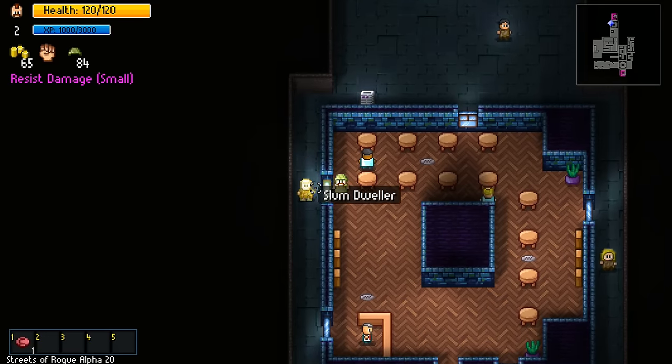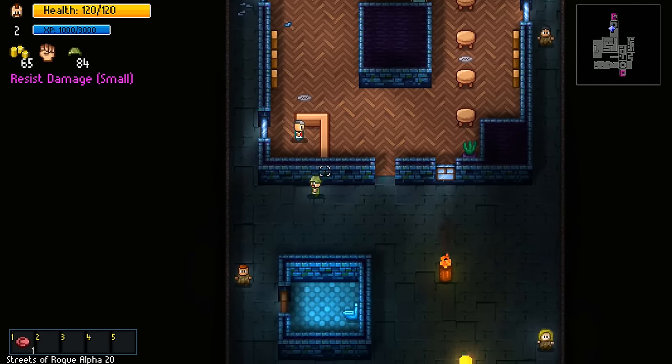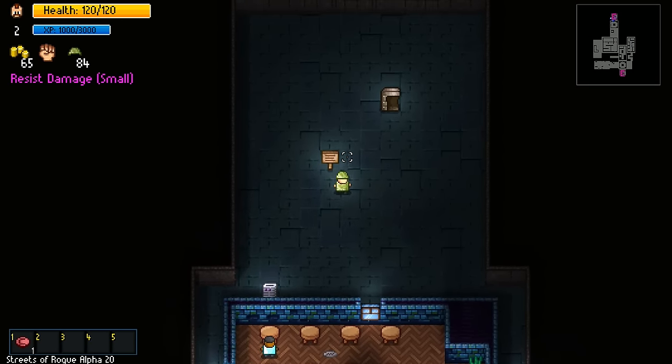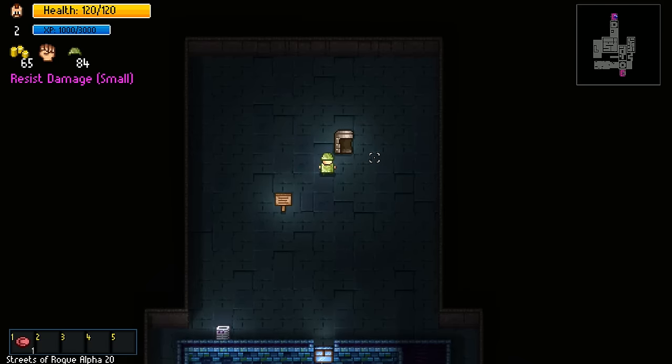Where's that elevator? Over here. Oh, that's a window - I thought that's a door. Sorry. Actually, no, I'm not. Complete all your mission objectives to proceed to the next floor of the city. Or fail them, if that's your thing - either way is good.